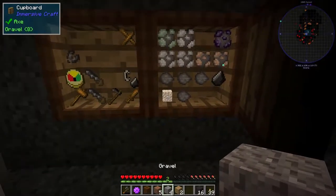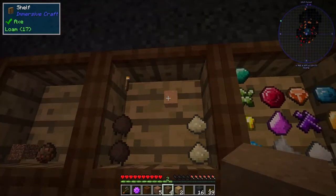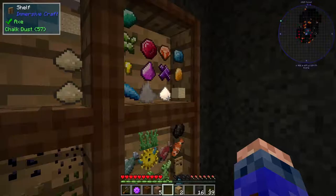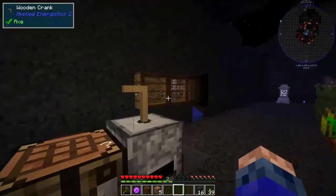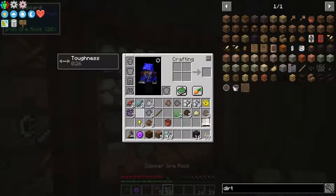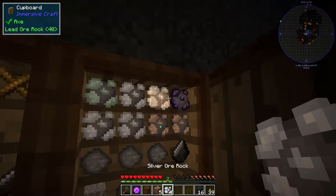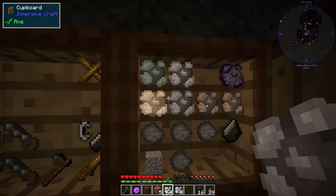Got some gravel, put some loam, sand, chalk, mud, and then random ores — iron and copper and lead and silver, tin and tin — whoops.